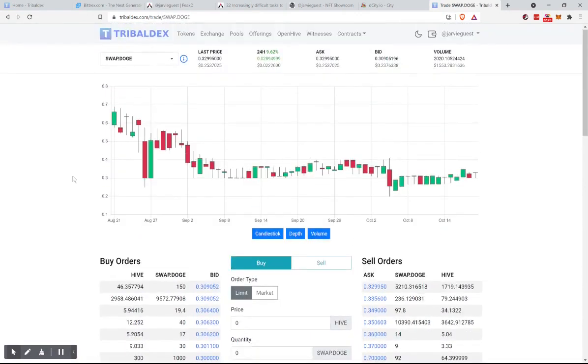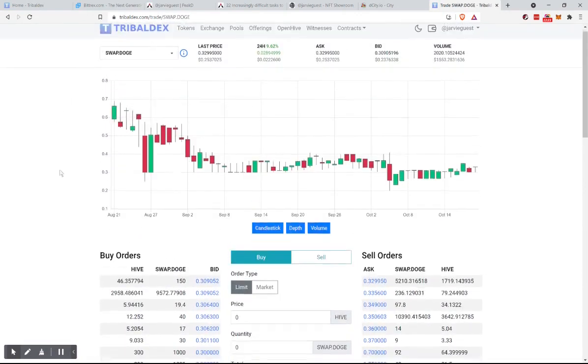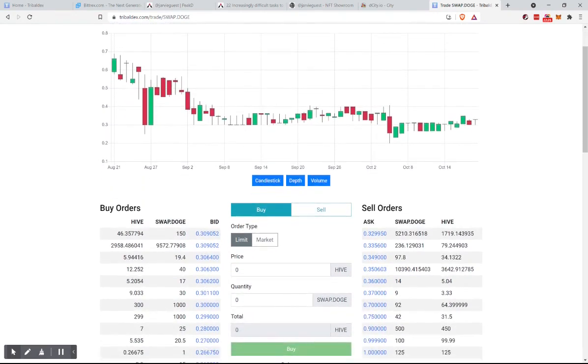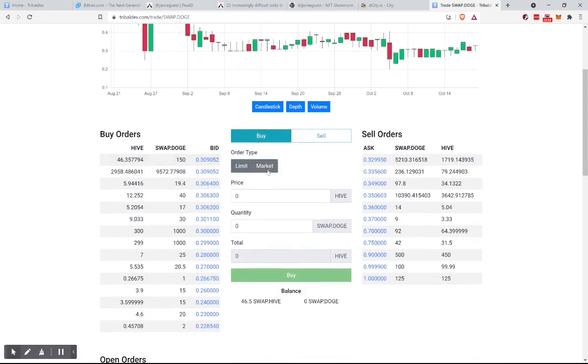Anything that has 'Swap' — the team at HiveEngine has made it a backed currency. Someone has actually put in that Doge; it's a representation of real Doge. So we're going to buy two Hive worth of SwapDoge.